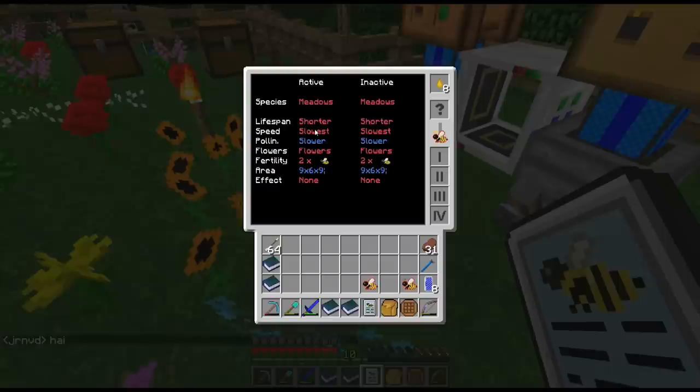Speed is the production speed - this is how fast it's going to be producing your honeycombs, your pollens, and the different items that a bee is capable of producing. We'll see what those are as we move further down this list. Obviously you want that to be at the higher levels - you want it to get up into the normal speed or the fast speed.